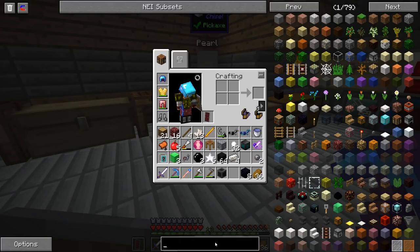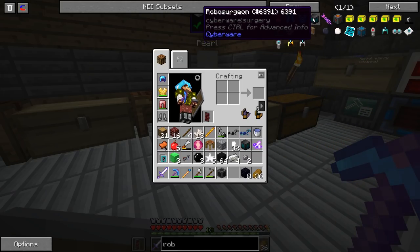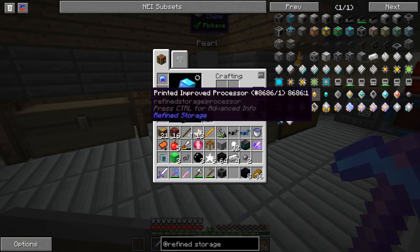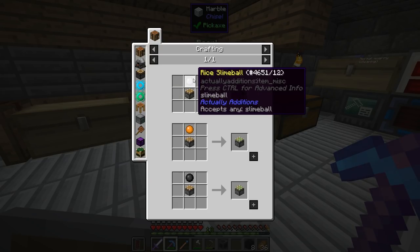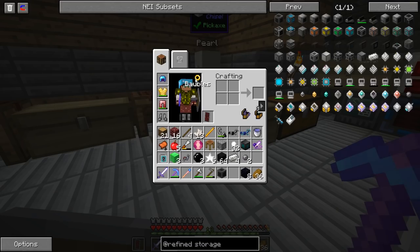Let's take a look at the next block I need. I think there is this... I don't remember what it's called, but it's somewhere around here. Refined storage — yes, this thing. The solderer. This thing will allow me to make a bunch of other blocks. To make it, I need some more enriched iron and some sticky pistons. For that I need some slime balls, which I don't have any of as far as I know.